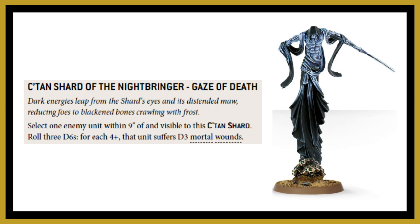As an example, the Gaze of Death Katakan power with the Nightbringer: you select one enemy unit within nine inches and visible, roll three d6, and for every four-plus the unit can suffer d3 mortal wounds. In this case it does not matter if that character has a Look Out Sir bubble — as long as he's within nine inches of the Nightbringer and visible, you could potentially deal a maximum of nine mortal wounds to that single character model.